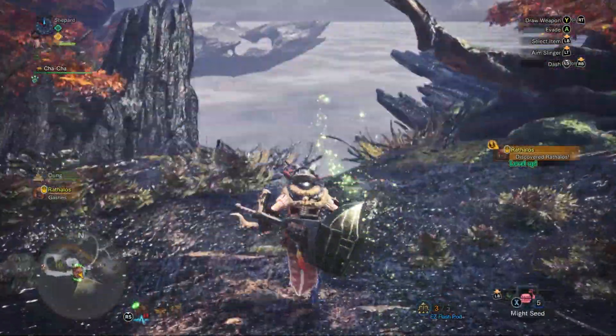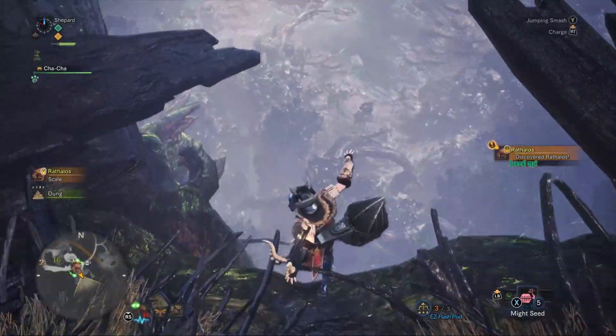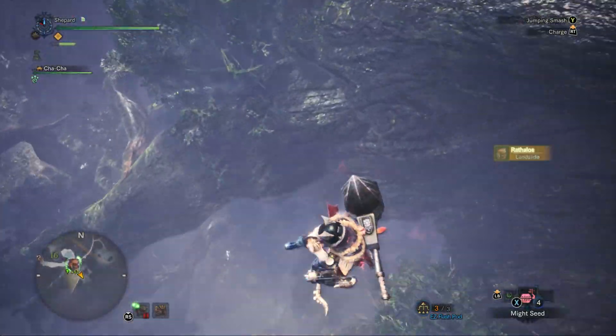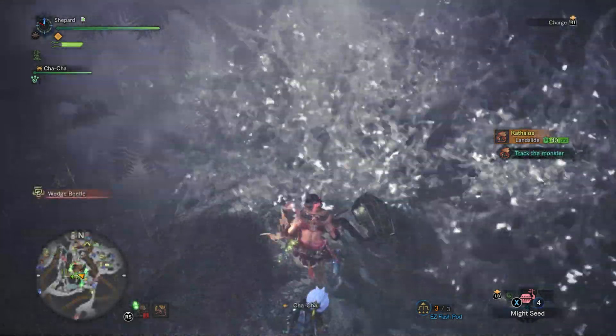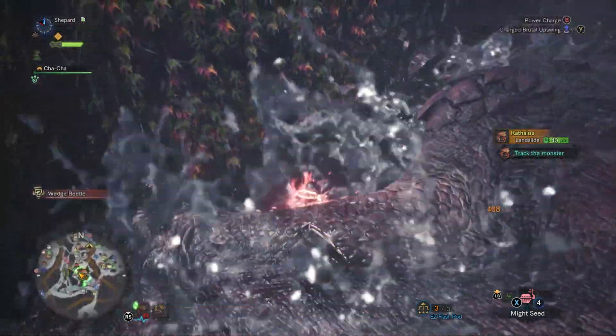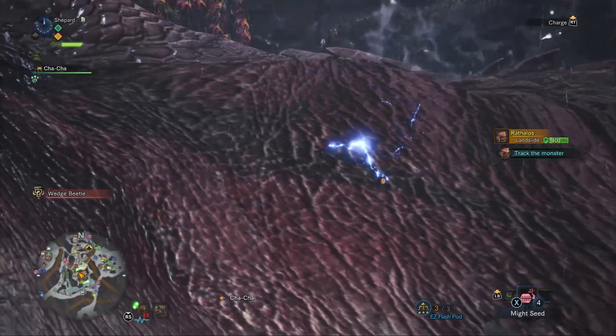Rathalos' primary weak spot is his head, but if you're using a weapon like the Charge Blade or Gunlance, it may be easier to line up attacks by attacking his wings. He'll be down on the ground for quite a long time, so you should be able to get multiple combos off.